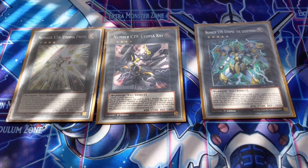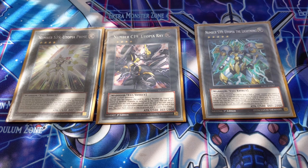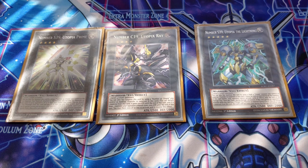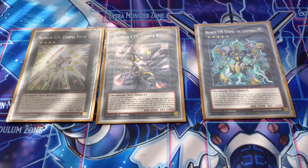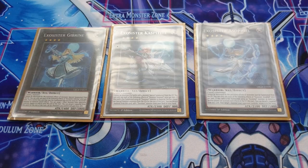The extra deck also contains the Utopia variants: Number S39 Utopia Prime, Number C39 Utopia Ray, and Number S39 Utopia the Lightning. These are easy to make by ranking up on top of Utopia and give you extra draws with XYZ Change Tactics. Utopia the Lightning is particularly great for going for game — during the Battle Phase your opponent can't activate effects, and you boost its attack by 2500 for a total of 5000 ATK.